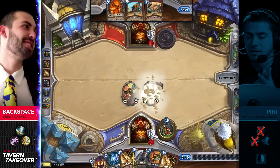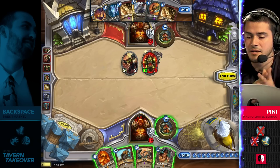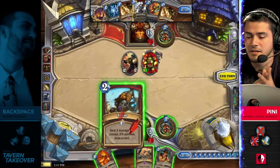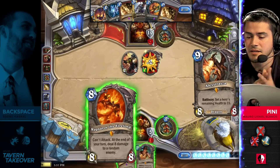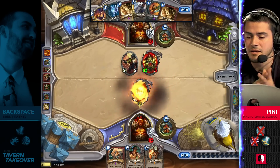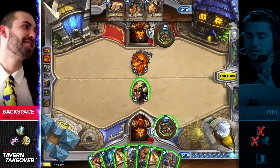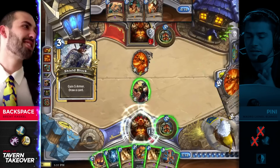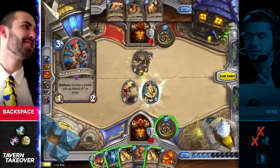The armor will get shredded. Pressure back on Penny. He's going to choose to forego the Ragnaros for another turn — gets a Shield Slam to deal with this, but again he doesn't have a point of development this turn so he yields initiative once again to Backspace. For that reason I would have preferred the Ragnaros. He's going to go for 12 points of damage straight away, and this is dire straits for Penny now. The only answer he has is the one-in-three shot — and no.